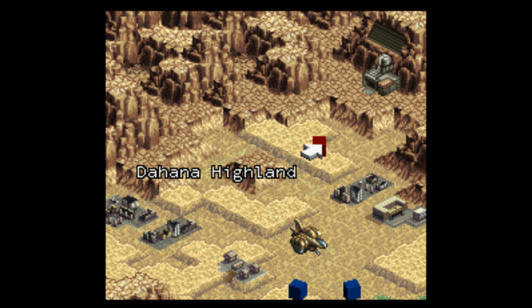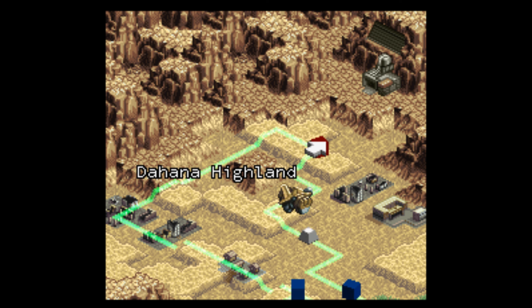In the last episode, we traveled the desert, finally went through the Mobile Fortress Galleon, found a new ally, and now we're continuing through our journey. Hopefully the desert doesn't make us go crazy or see things. Anyway, let's head on to the Dahana Highland.